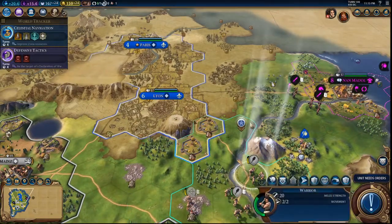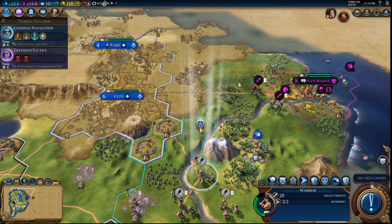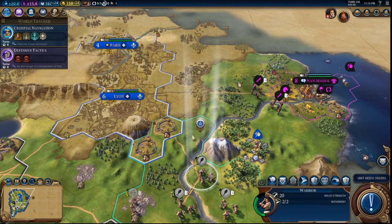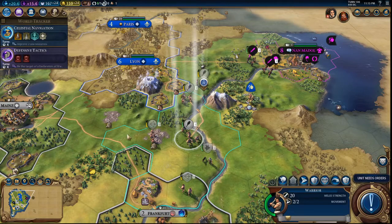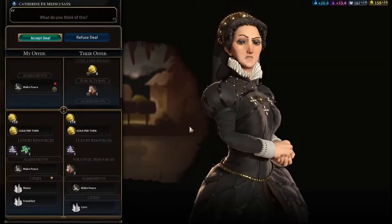We can upgrade our warriors when we get the iron down there. Let's go ahead and move our warrior over here and start getting them in position to start an attack. Oh, you had a promotion — we'll get that next turn.